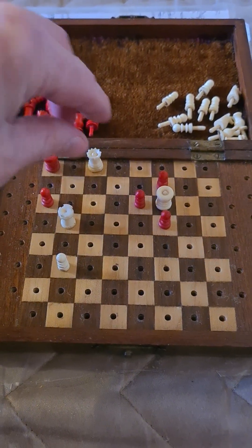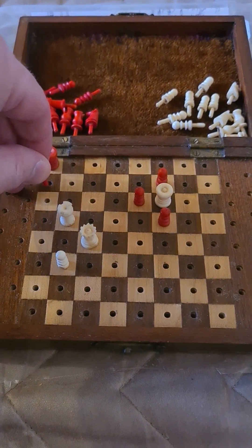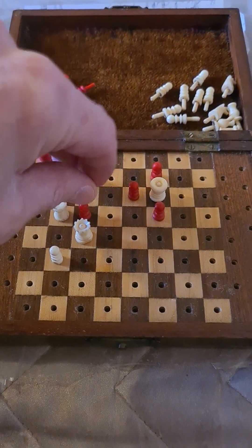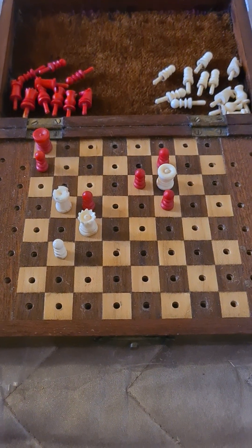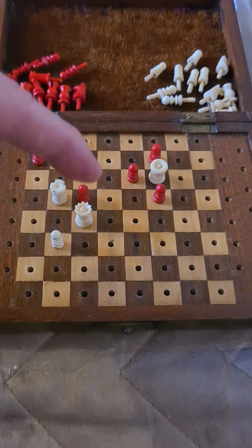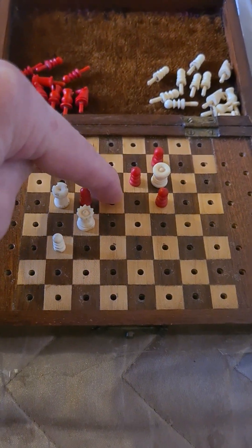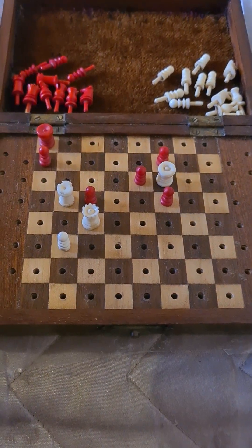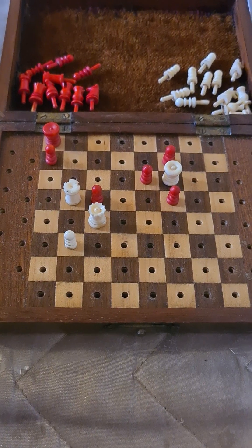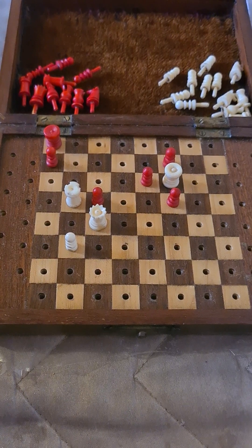So what is the key move here? Let's take a good look at it and put it back at the start. Without these pawns here, it would be checkmate on either D5 or E5. But they are there.